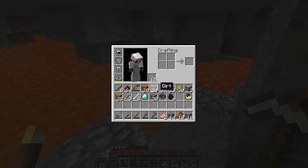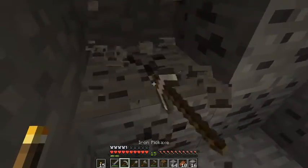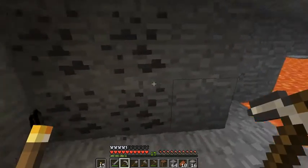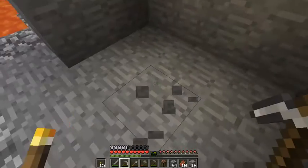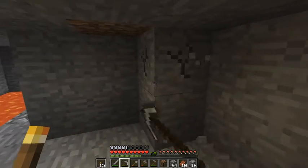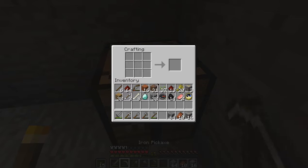Let me just make a crafting table. We're going to make a small little base right here in this coal area. Let me just expand a little bit first. We'll make a stone pick too, in case our iron one runs out. Alright, put our crafting table right there. Let's make a stone one right now.